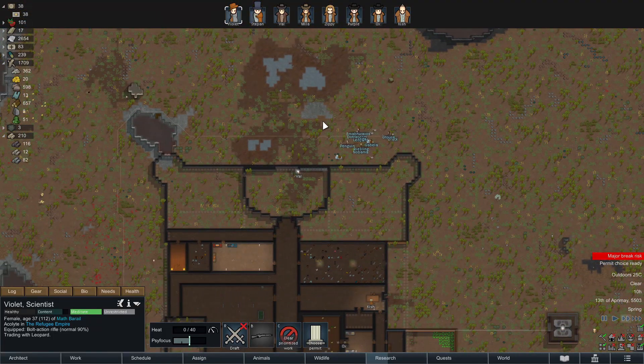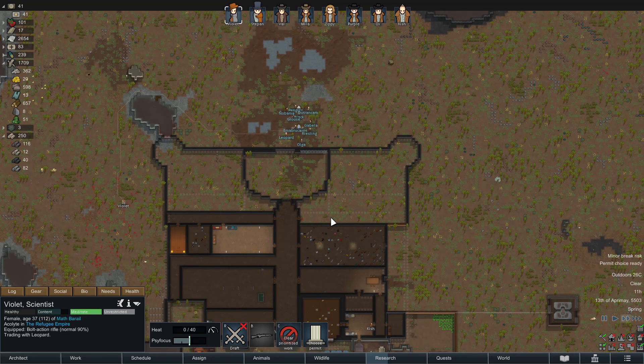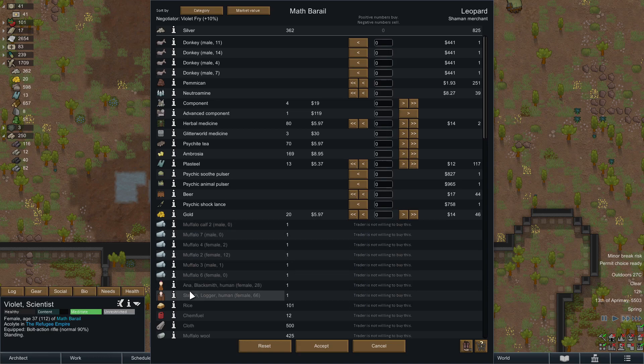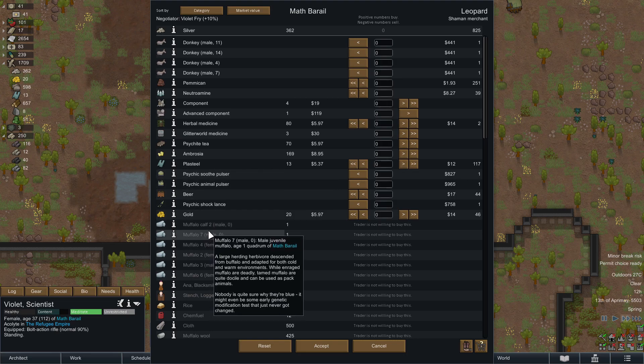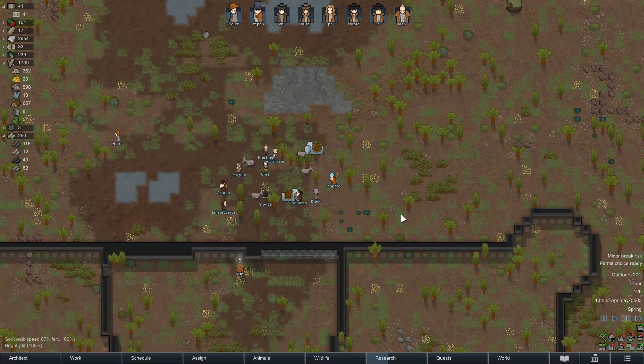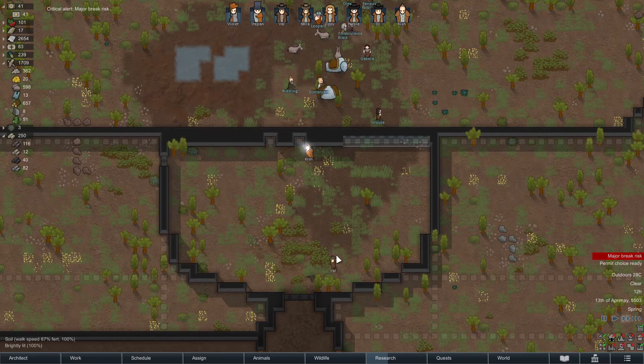Going up to such a bad spot. I understand why there isn't a trader spot in vanilla because it could be exploited really easily for nefarious purposes, but could you guys meet us down at the bottom, not up here? These shamans don't trade what I thought they would. We could sell them some herbal meds but they don't want to buy anything else and we don't have enough silver for what they're selling. We don't want donkeys - okay, thank you. Good.